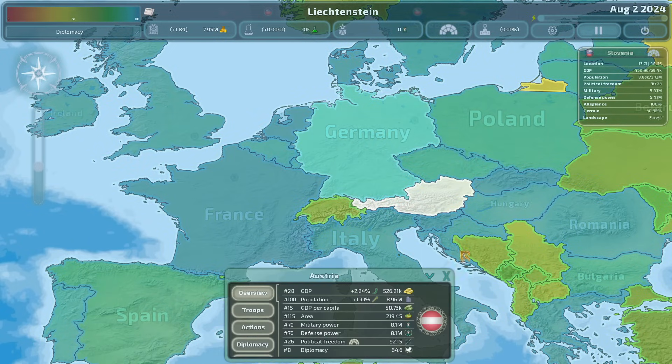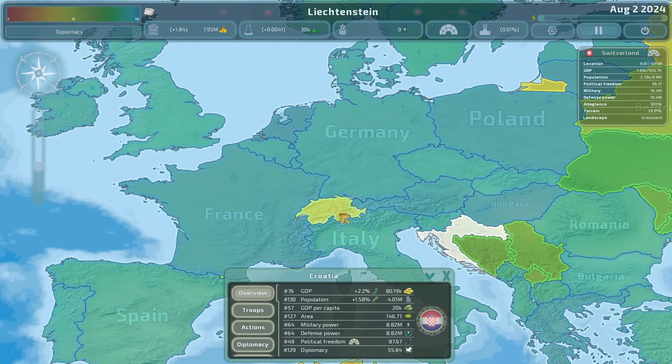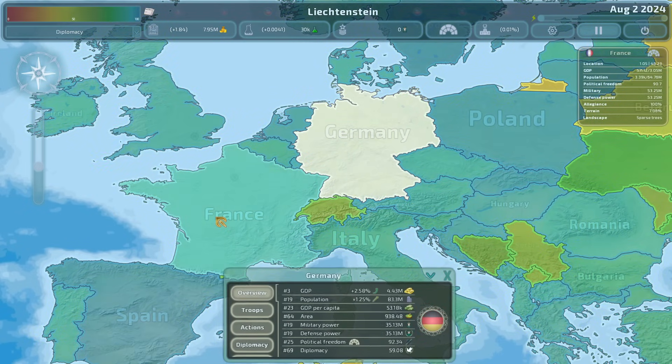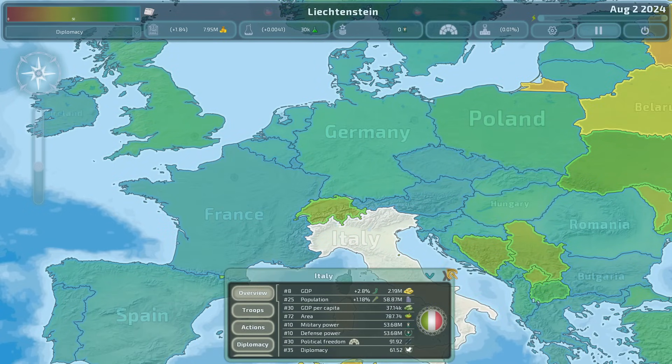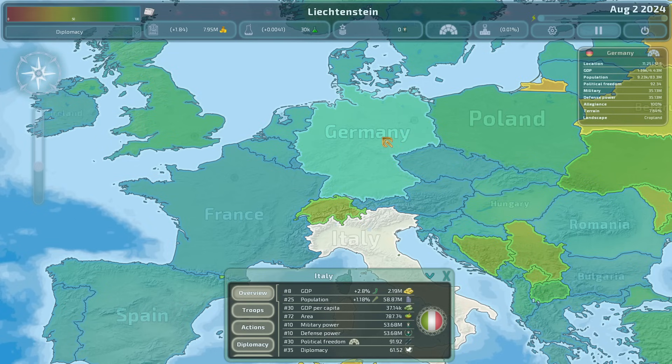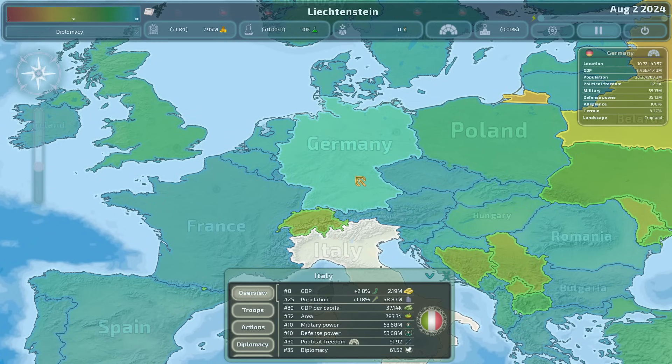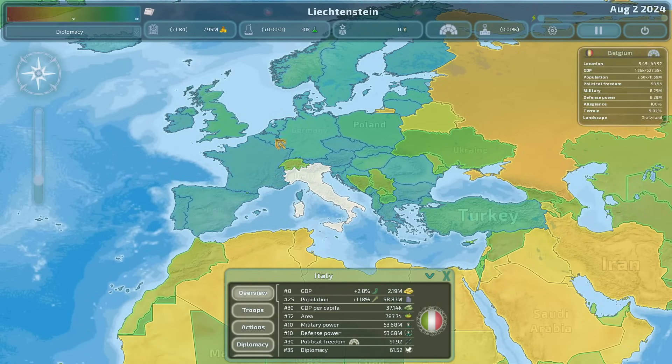Everyone else is part of the EU — Austria, absolutely. Now you may be thinking Switzerland is also landlocked, so that doesn't help your problems. Exactly. Taking out Switzerland is the easy part. Once you take out Switzerland, then you have the ginormous task of taking out Germany, France, or Italy — who are all part of the EU. Those are the only three realistic targets. The problem is all of the EU will come to the defense of Germany, France, or Italy. So we need a seed where one of these guys falls in a way that gives us access to the ocean to begin our expansion.